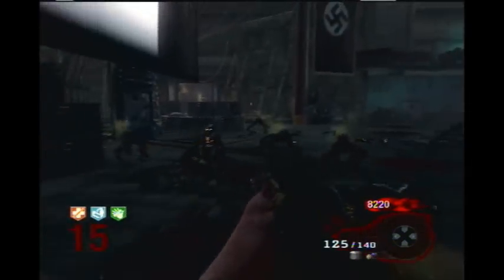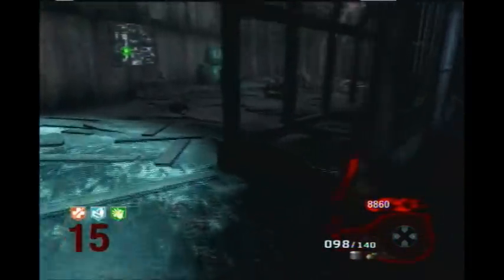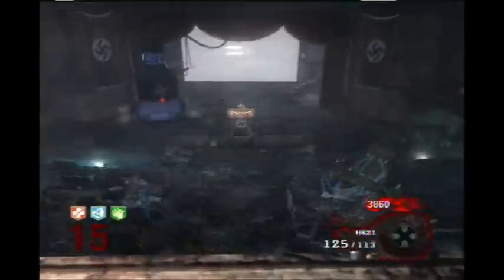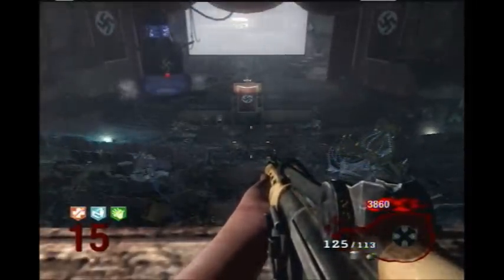You're going to want to upgrade the ray gun before round 20. I'll just upgrade it now — why not, I'm going to upgrade it eventually. The upgraded ray gun is pretty much the best weapon you can get. I would not go for the thunder gun ever in solo. The upgraded ray gun is one hit to turn a zombie into a crawler any round — even if you're at round 100, it's still one hit to turn him into a crawler. And the upgraded ray gun is one hit on dogs no matter what.